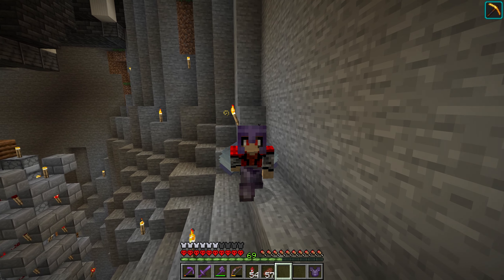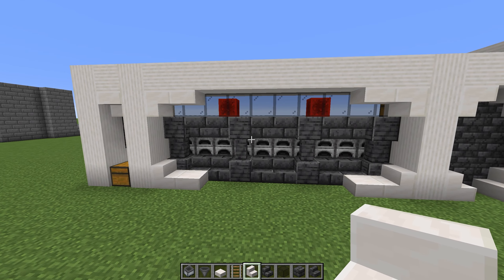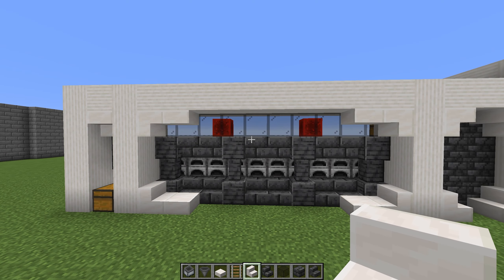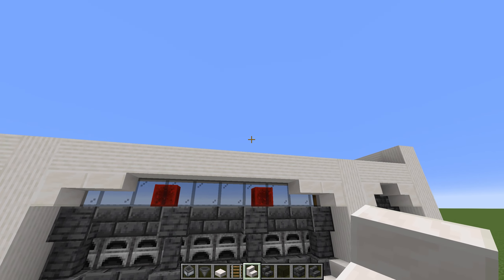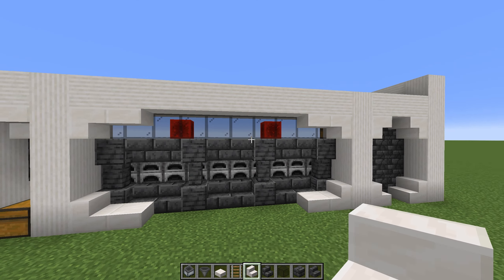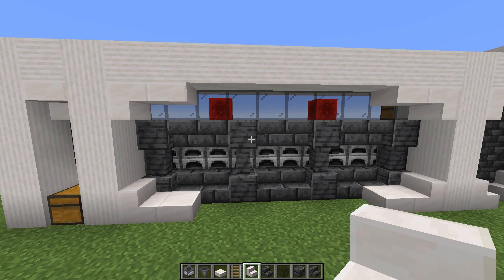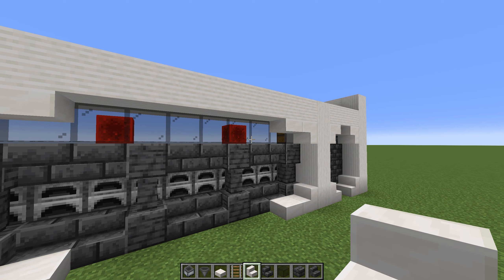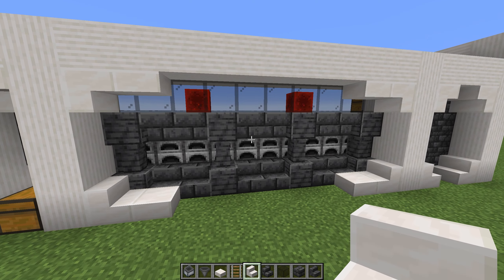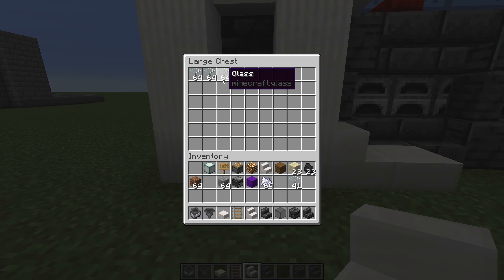I've gone ahead and tried a furnace design here, obviously in the theme we have for the area — the quartz and the deep slate — just to see what it will look like, and hopefully something that's going to be stackable because we want this going vertically. There's a row of glass up here so we can see minecarts going back and forth. It's a pretty typical design with a hopper minecart — actually a chest minecart — to fill the top side of the furnaces with whatever we want to smelt and the bottom side with fuel, probably coal or maybe lava.